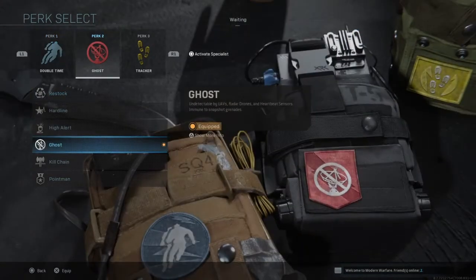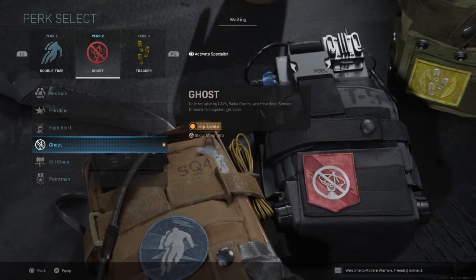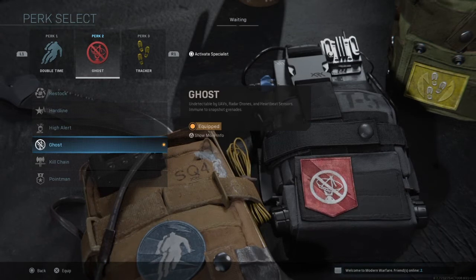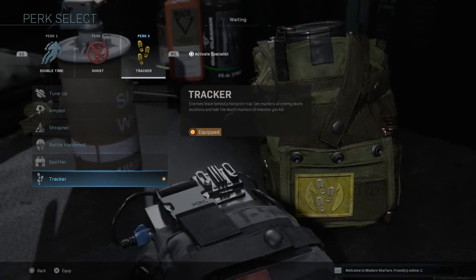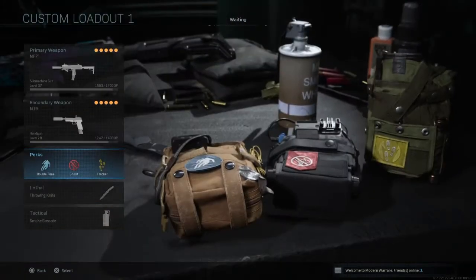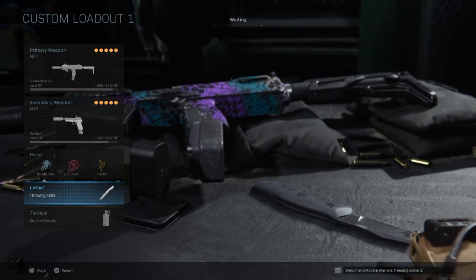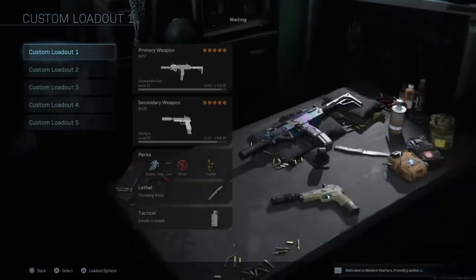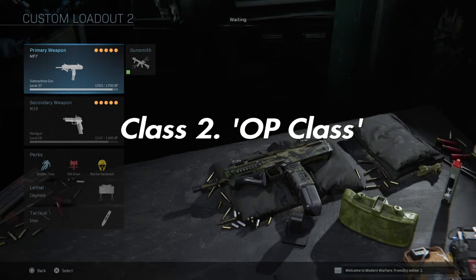For perks I like to use Double Time, which makes my sprint last longer — very nice for a stealth build. Next is Ghost, so I stay off the minimap whenever they have a UAV. Perk 3 is Tracker, which lets you see people's footprints so you can sneak up on enemies without them knowing you're there. The lethal is a throwing knife and the tactical is a smoke grenade to add that extra bit of stealth.